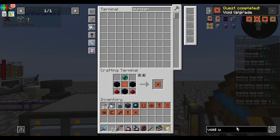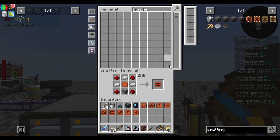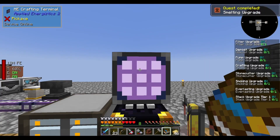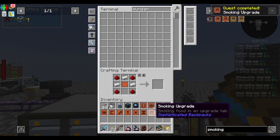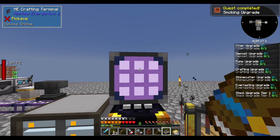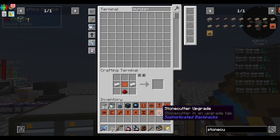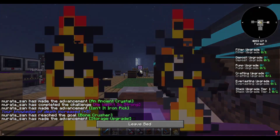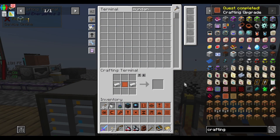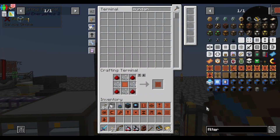Void upgrade. Make a furnace, then make a furnace, then a smelting upgrade. Make a smoker, then a smoking upgrade. Need a stone cutter and the stone cutting upgrade. Sleep because I don't want loud noises and I want to burn my bed. Crafting upgrade. Pump upgrade. Filter upgrade.